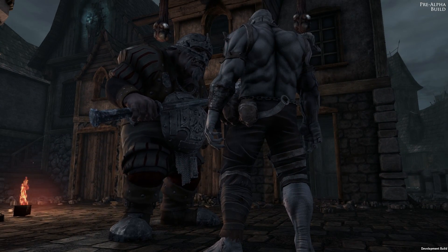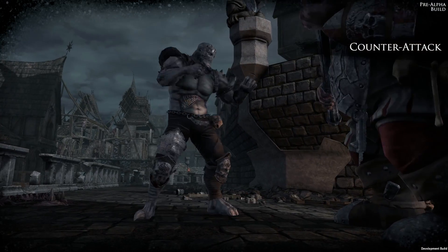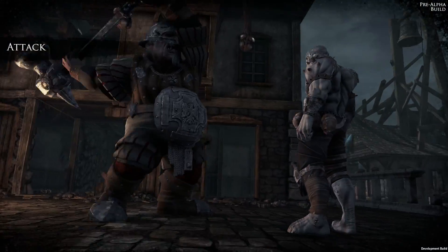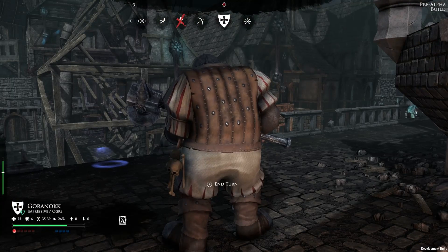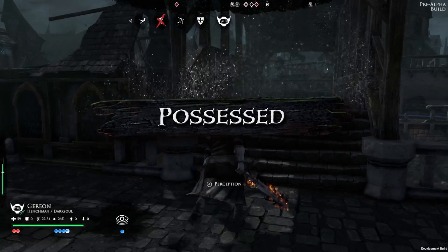Since the Possessed spared some action points earlier in this round, he can counter-attack, but he is definitely not a match for the big guy and is put down. Once a unit is out of action, it will have to wait until the end of the battle to learn its fate — simple injury, crippling ones, or even death awaits. Only time will tell.